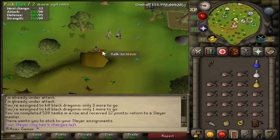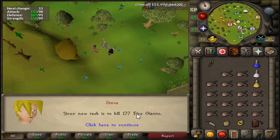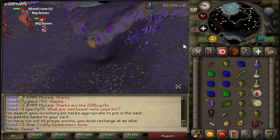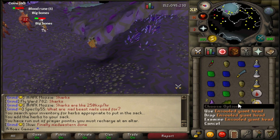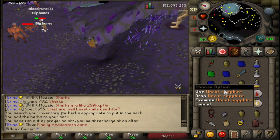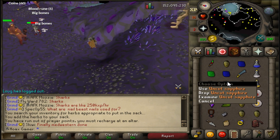Just get one more hit on him. The next task I get is 177 fire giants - not a bad task. That's the first trip completed. I honestly forgot to bring my soul bearer and I also really need to get a gem bag; I might try to get one this episode.